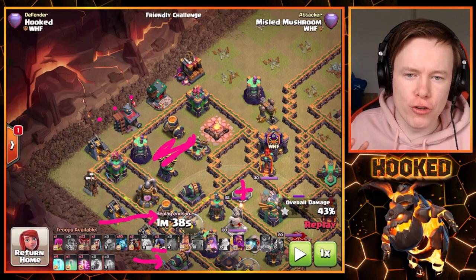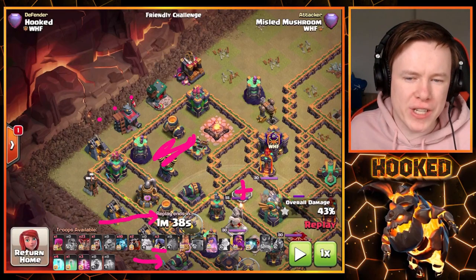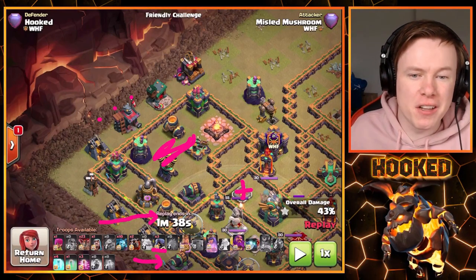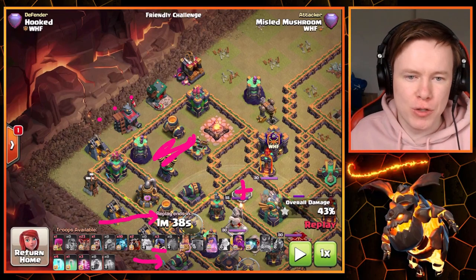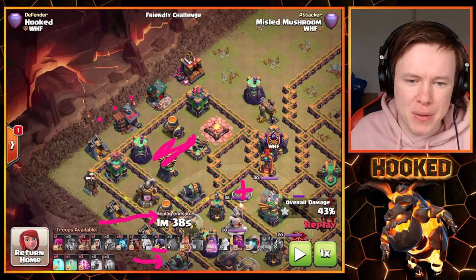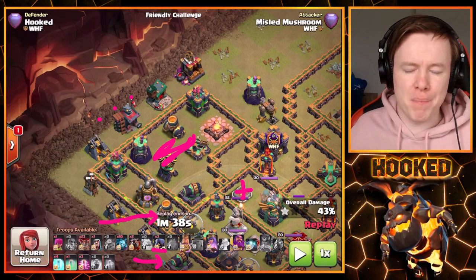While your balloons are inside the Warden ability and invincible, that's when you look at using your haste spells — you want them moving through as much of the base as possible. Then look at your freeze spells after that.